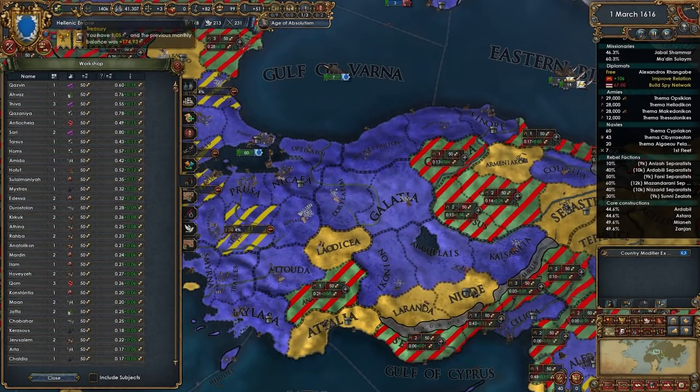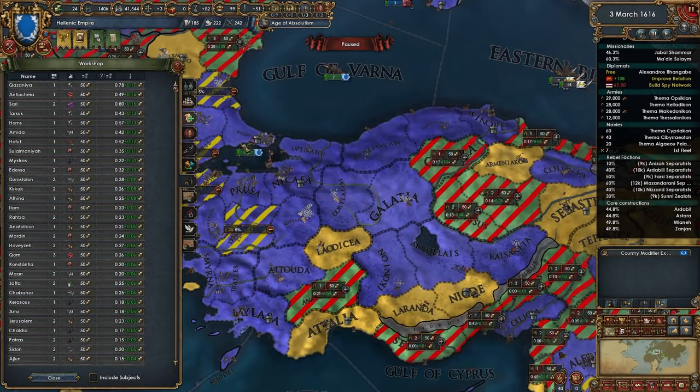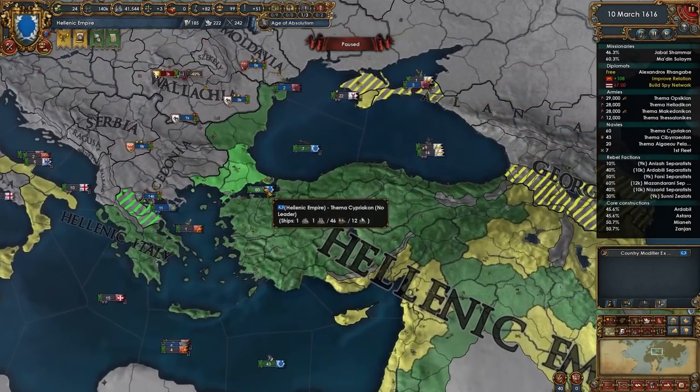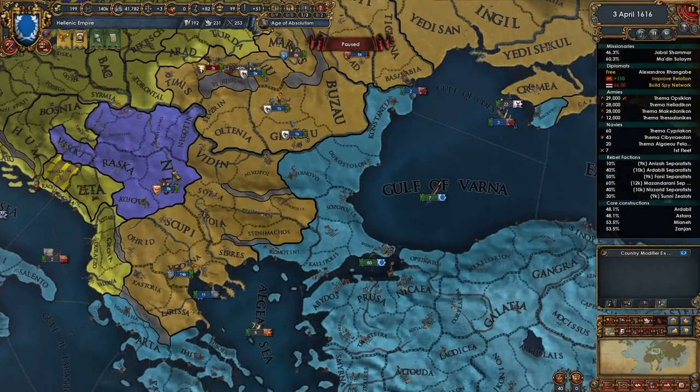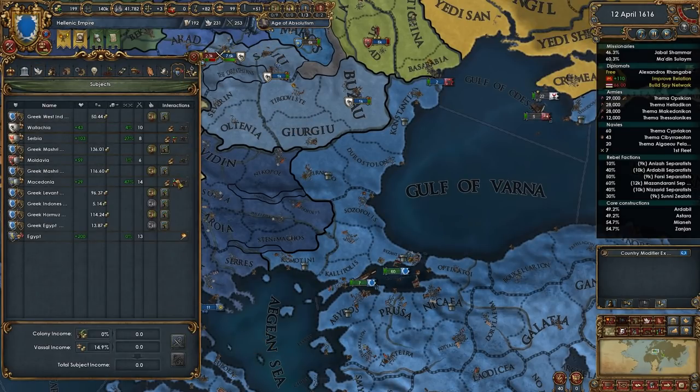We might as well spam out some of these buildings. We can build three of them a month, so that's really solid. I don't care about those rebels. I cannot afford to convert these guys either — as long as they are disloyal I can't do it.